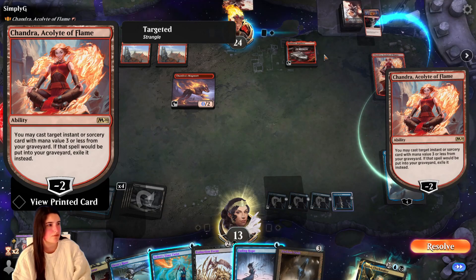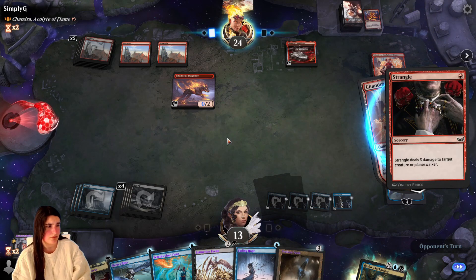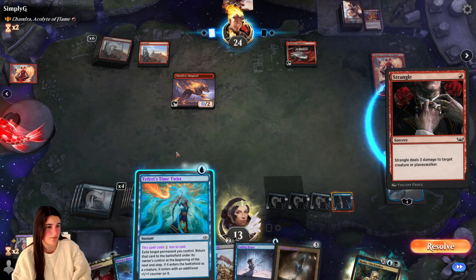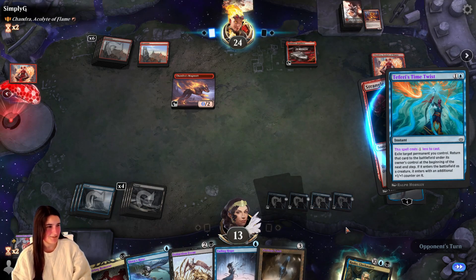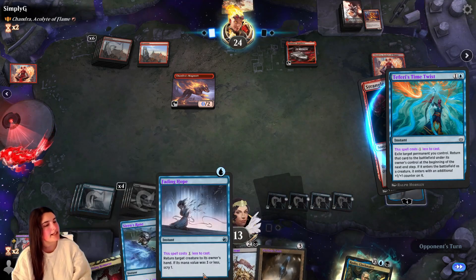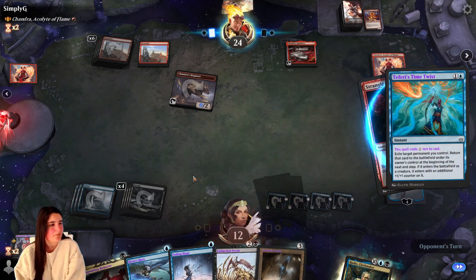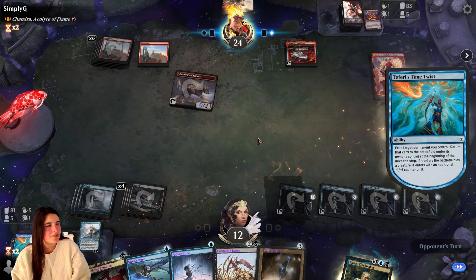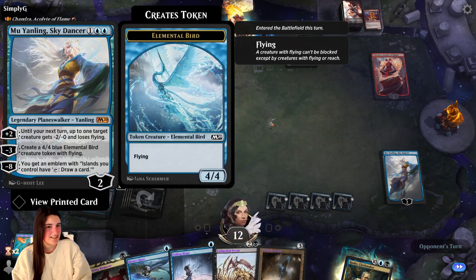Which one are you doing? Instant or sorcery spell — target creature, Planeswalker. I see where this is going. Returns to owner's control at the beginning of the next end step — let's go ahead and do this, because I want her to stay on the board. But I can't cast non-creature spells because Rusko's not on the board right now, so non-creature spells aren't going to make those counters go up. That's fine. Okay, this is okay — I'm assuming they might have a mountain in hand, that's my guess. All those counters.